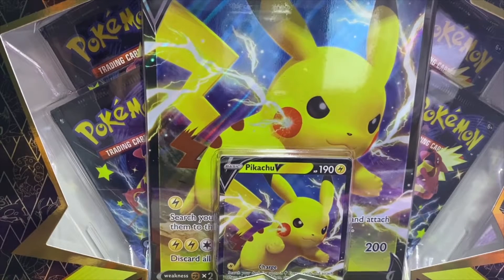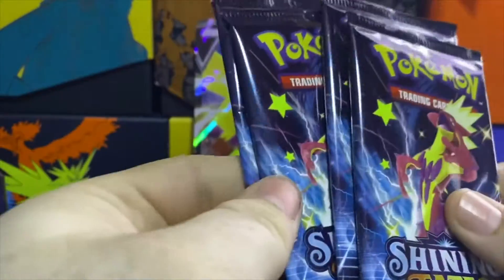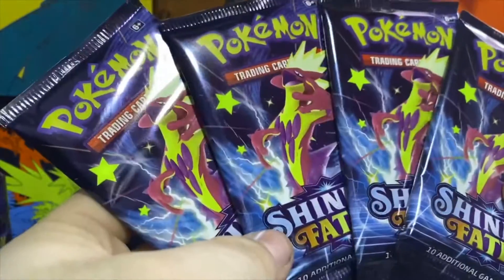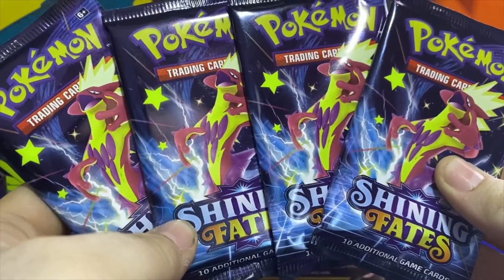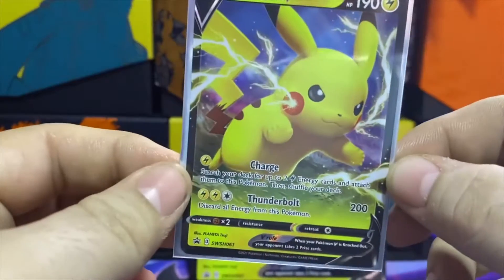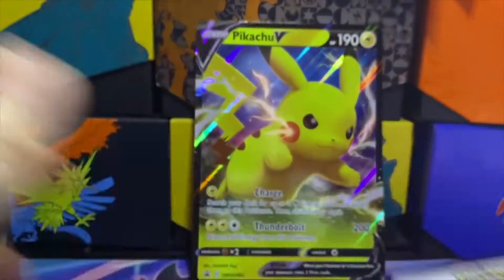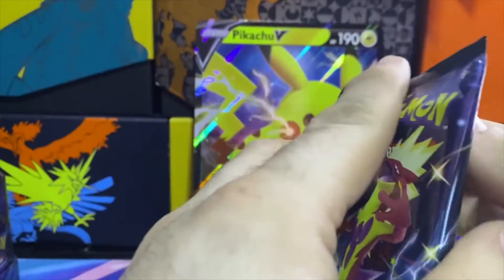What is up guys! Today we have a Pikachu V Shining Fates collection. We're going to open up this bad boy, get these four booster packs out, see if we can get any shinies. We've got the Pikachu V jumbo card, four Shining Fates packs, all with the same artwork, as well as the Pikachu V promo. The code card we'll give away at the end. Let's get right into it!